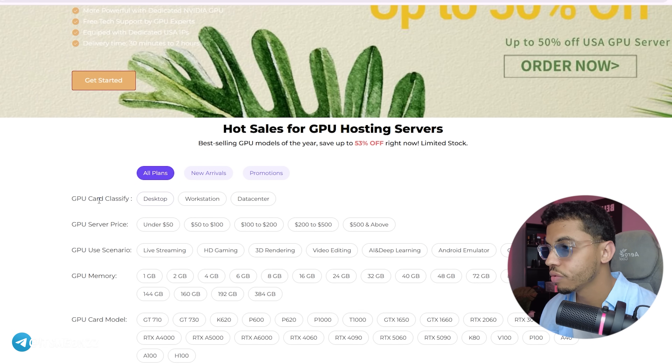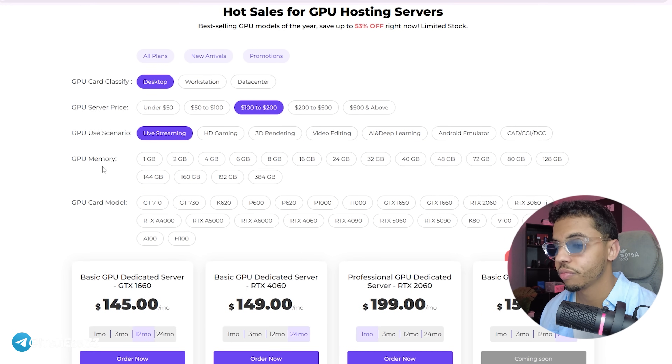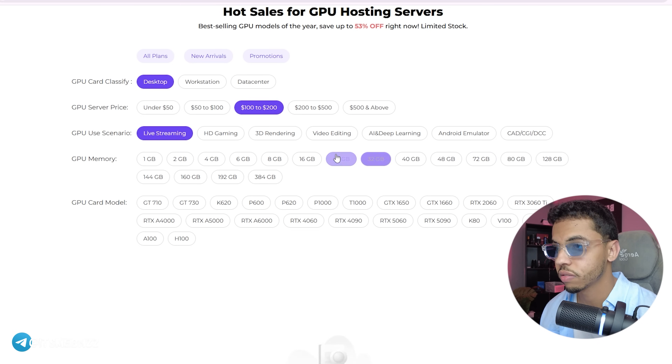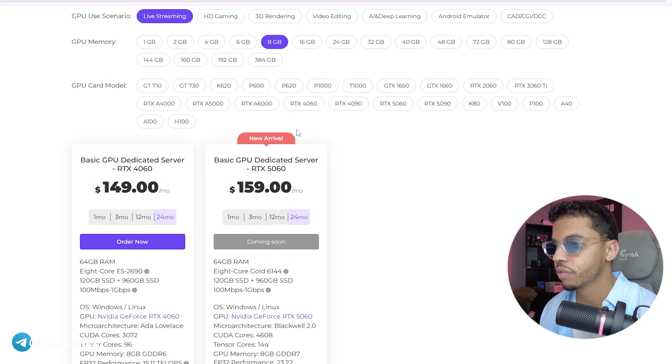You can filter plans by GPU card class — for example, selecting 'desktop' — and set a price range. You can filter by use case such as live streaming, choose GPU memory like 8 gigabytes, and pick a GPU card model. For example, there's an RTX option which is amazing. You can choose a billing period — one month or one year — and choosing one year gives you a discount.